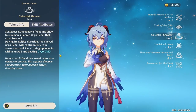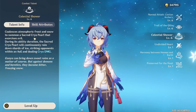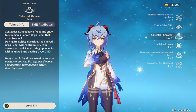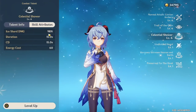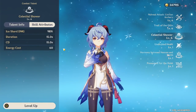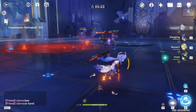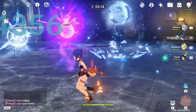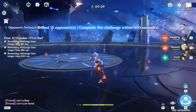Her elemental burst is Celestial Shower, which is honestly insane. The arrows that fall from the sky are not random — a lot of them will spawn on enemies, and some always hit enemies. If there are a lot of enemies, it'll hit each enemy with AOE damage and just stack a ton of damage. The scaling is pretty nice at 100% per shard, and there are going to be multiple shards so it adds up. Against one target it still does decent damage — around 4000, 4000 per shard — and the ice shards do seek out enemies.